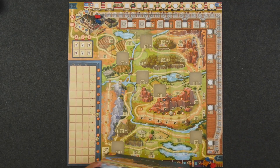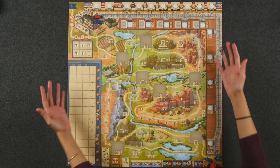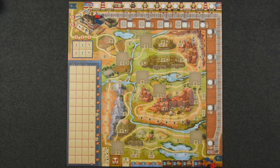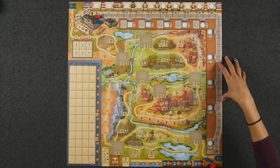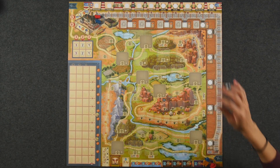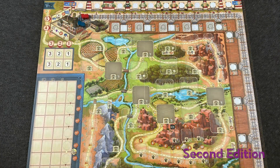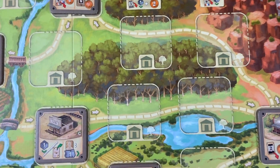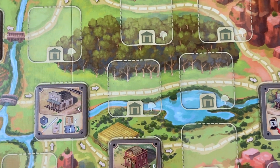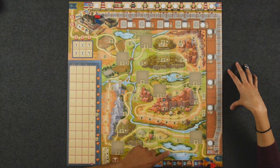So if you'd please direct your attention to this end of the table, we have here the new second edition of the Great Western Trail board. As you can see, it is a lot more colorful — vibrant. It's definitely the same layout of the board, but the colors pop a little bit more. The trail itself does not, though. That is the one thing we noticed when we first pulled this out. It is more of a watercolor painting look compared to the original, and it is easy to get kind of lost in these trails.